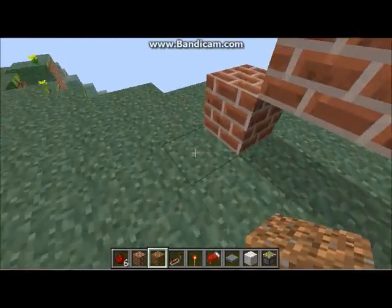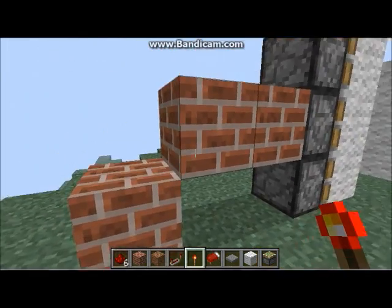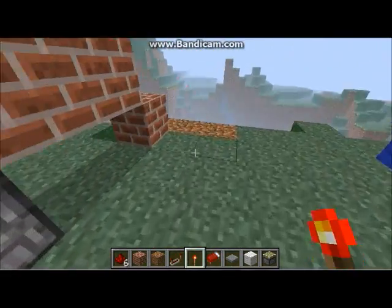Now what you want to do is dig down one block, and then exactly one block under the brick — or whatever block you decided to use for that bit — put a redstone torch. Do the same on the other side.